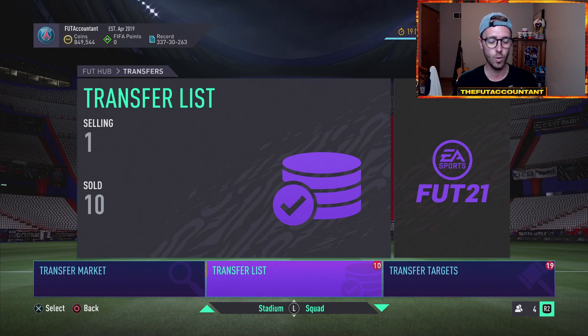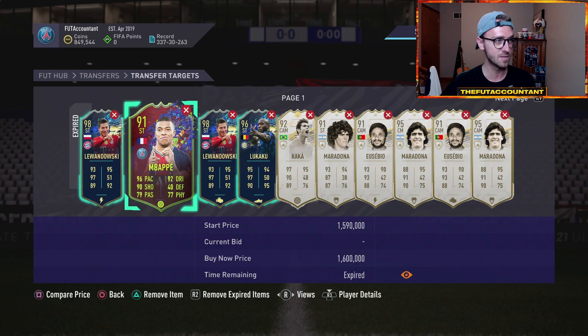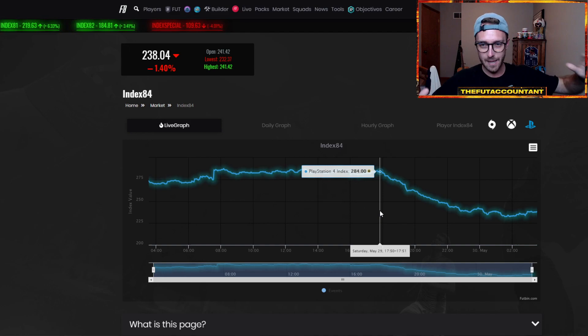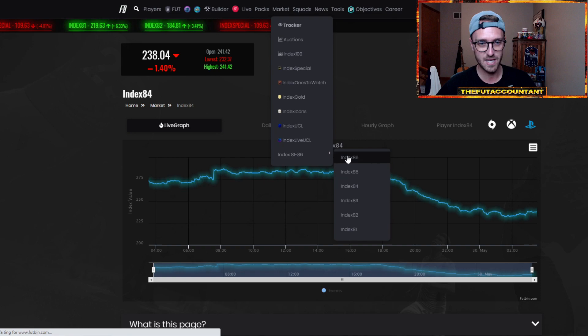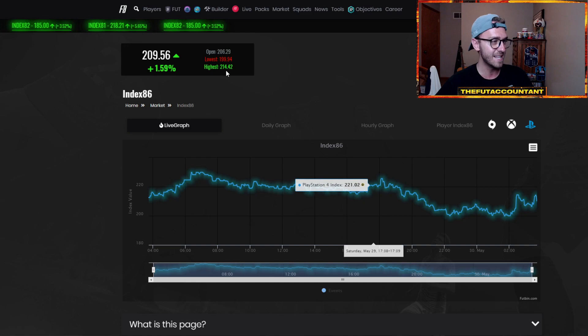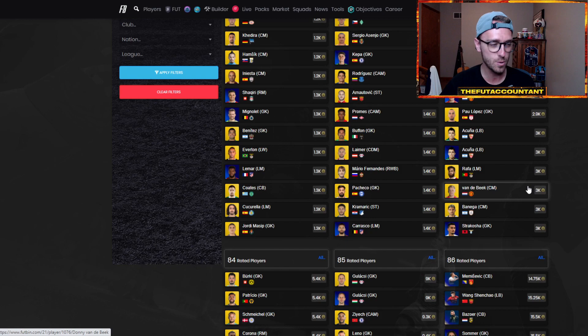I still think that the Icon SBC price point for Cantona is too high. That SBC should be 2 million coins right now because fodder is low. With no really hyped SBC coming yesterday, we saw fodder go even lower. I went in and bought some fodder — I stocked up on 84s because in my opinion that stuff literally has to go up this week. So 84s to 86s is the range I like.